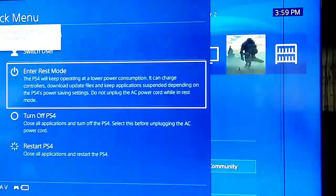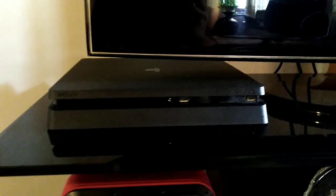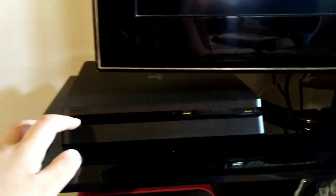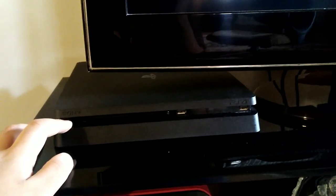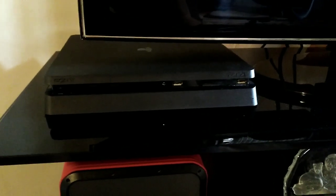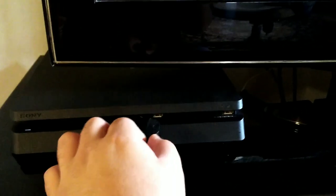For the second way, first turn off your PS4 because we need to go to safe mode. Press and hold the power button on your PS4 until you hear two beeps — press through the first beep and the second beep. Now plug in a USB cable to your PS4 and connect it to your DualShock 4.